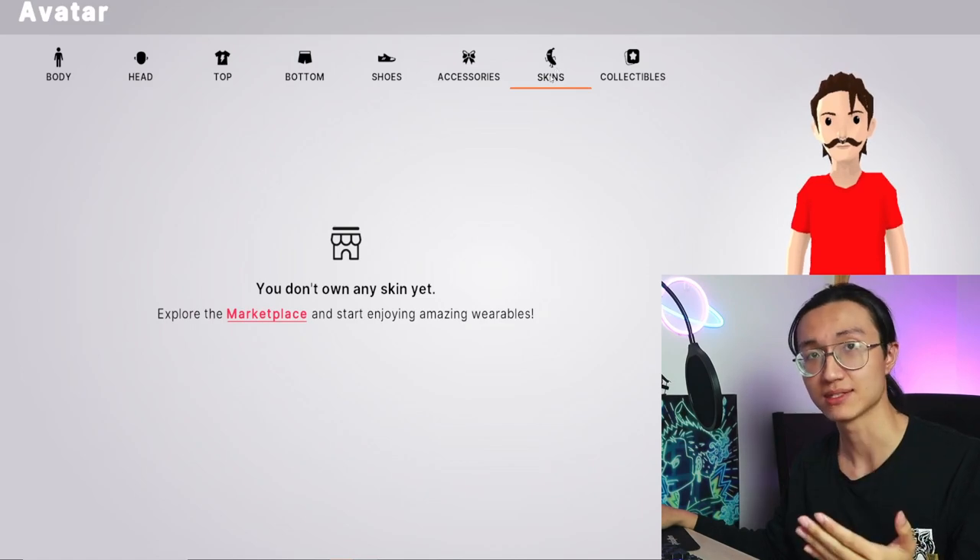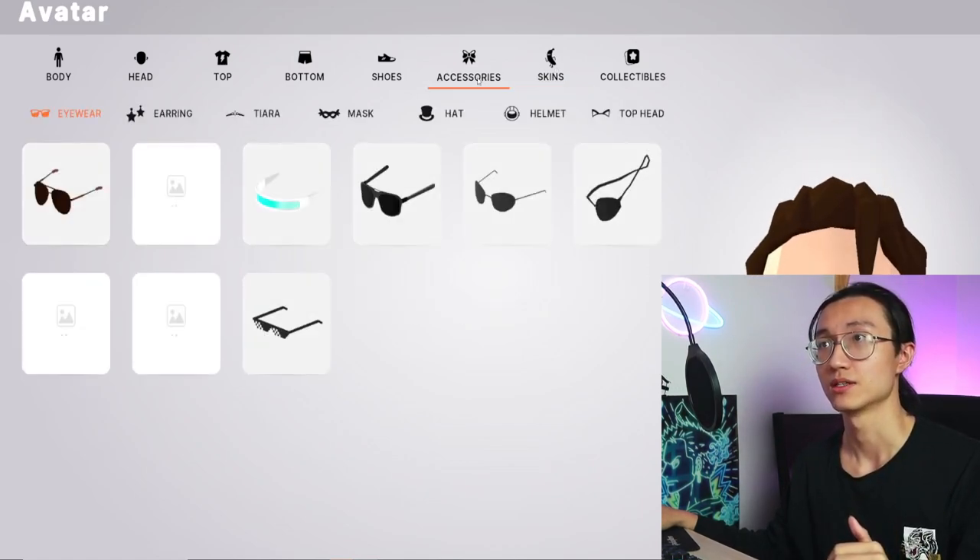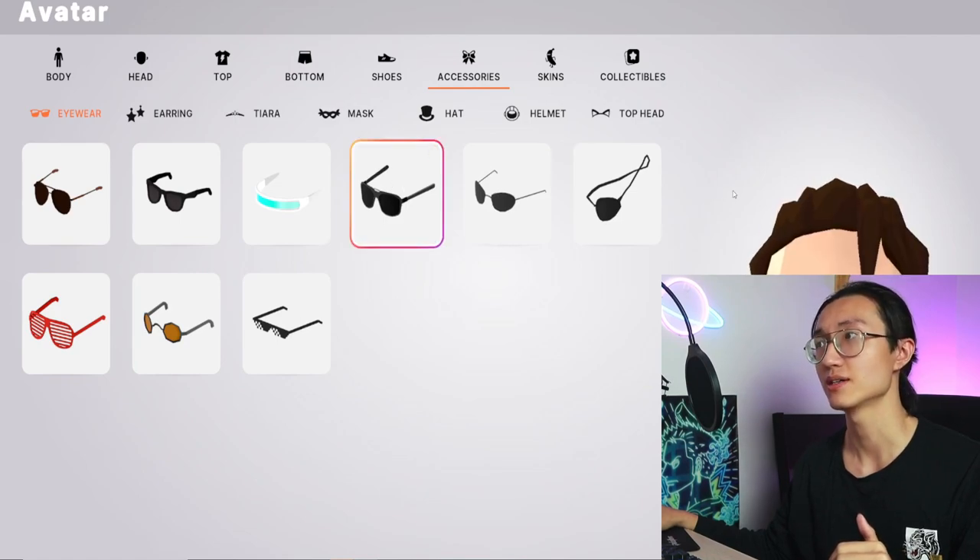Only skins and collectibles are NFTs, where you need to buy or mint from the marketplace — but we'll get to that later. You can choose your accessories as well, so you can customize all of this.